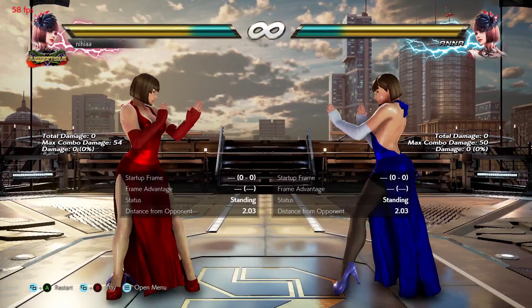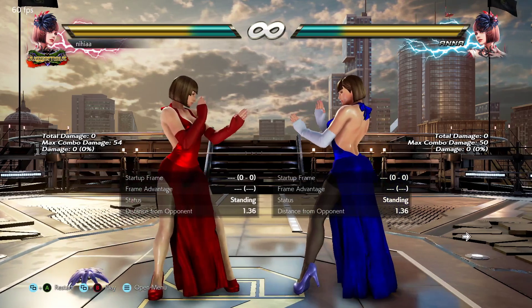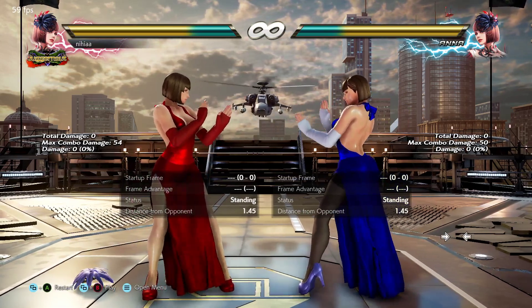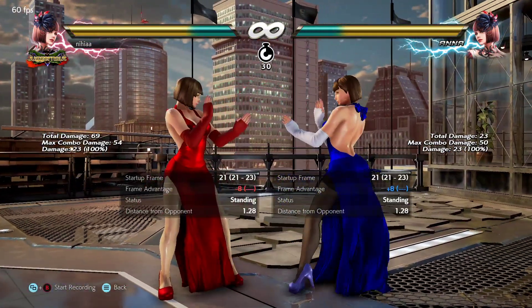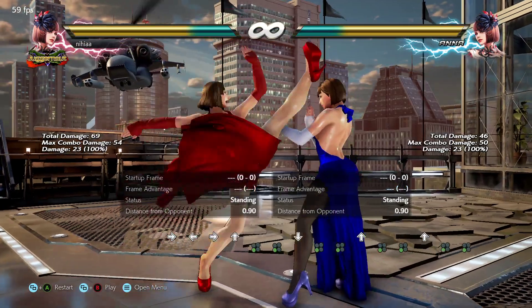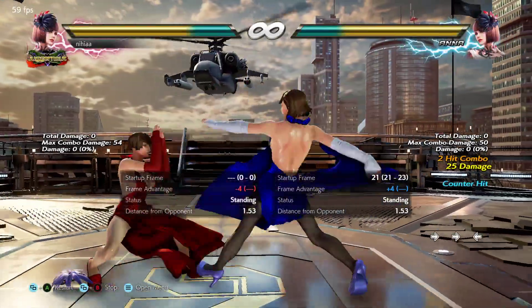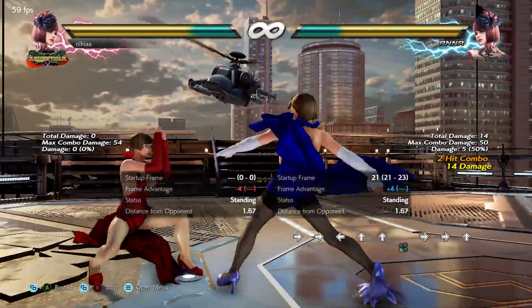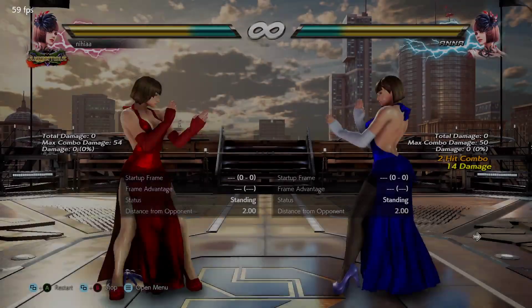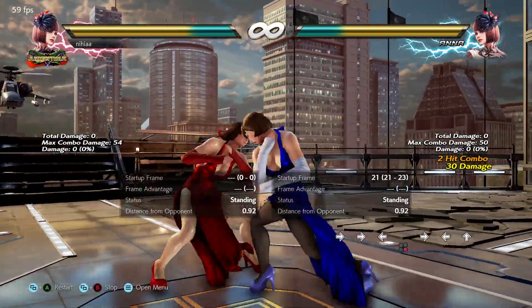Study these frame traps — they're very spammable but don't always spam because not all of them are fast. The next frame trap is side-step 3 — it gives you plus four frame advantage on block. After catching them with side-step 3, go for down 4-1-2. Since they're in crouch after the hit, it's really hard for them to side-step unless they're a character like Lily or Lidia.